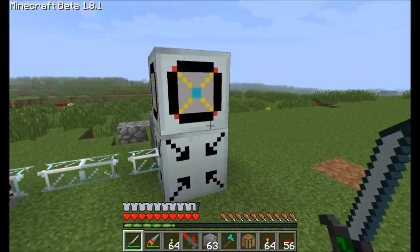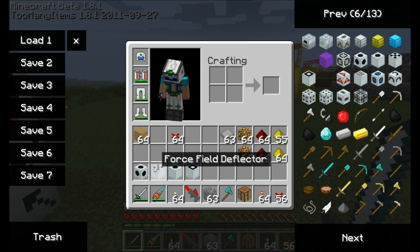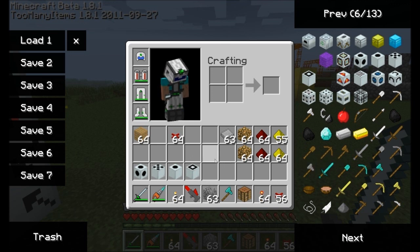Now let's talk about how we generate a force field. There are four machines currently, with a couple more planned. We've got the area projector, the field deflector, the directional projector, and the tube projector. Let's check out each of these in turn.